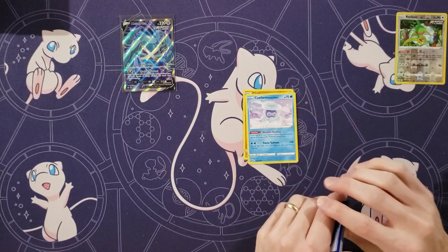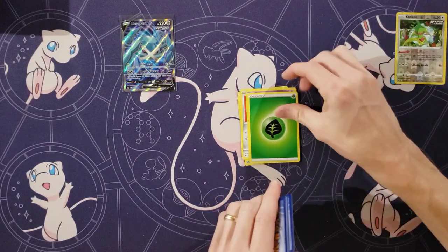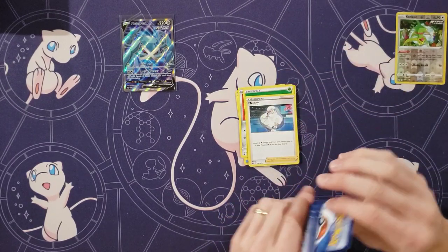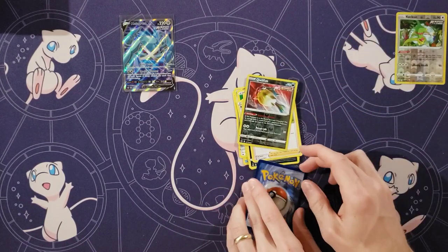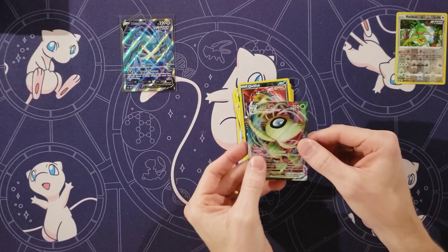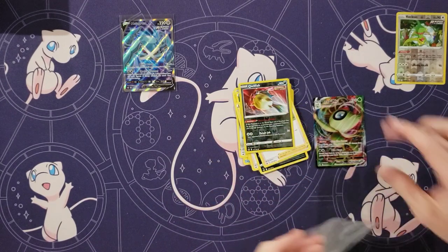Clobbopus. Castform. Athena and Aeron. Ralts. Energy. Melanie — that's a good trainer. Whirlipede. Seabold. Oh! It was good. Yeah, it's good. Celebi VMAX! You always drop the good cards. Celebi is one of my favorites — right after Mew, I would say Celebi is my second favorite Pokemon.